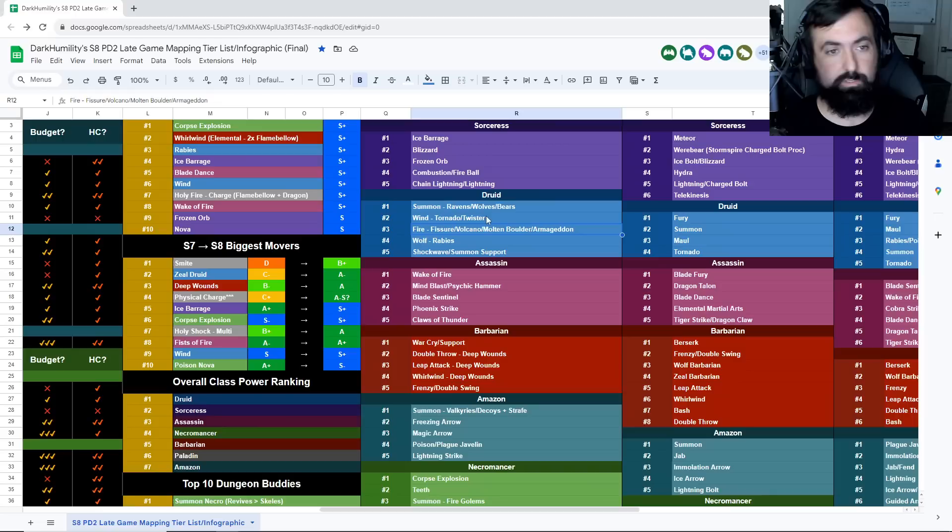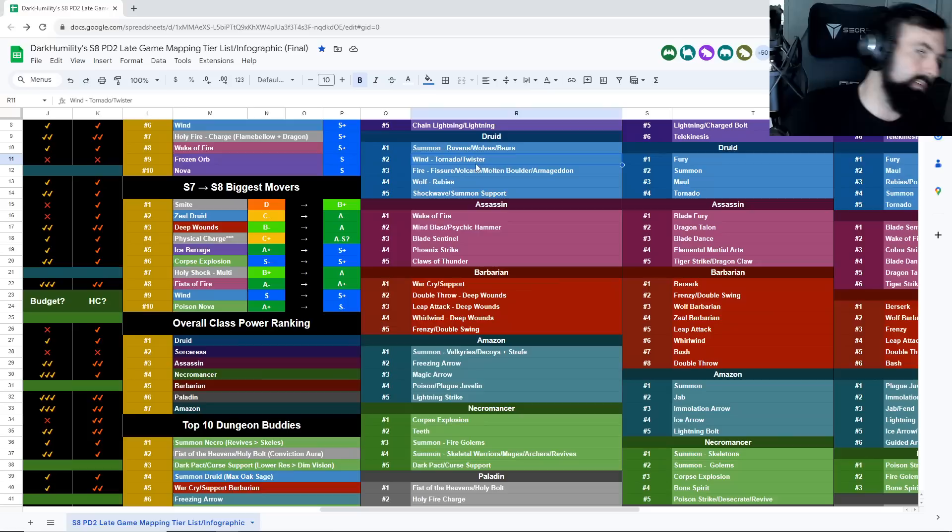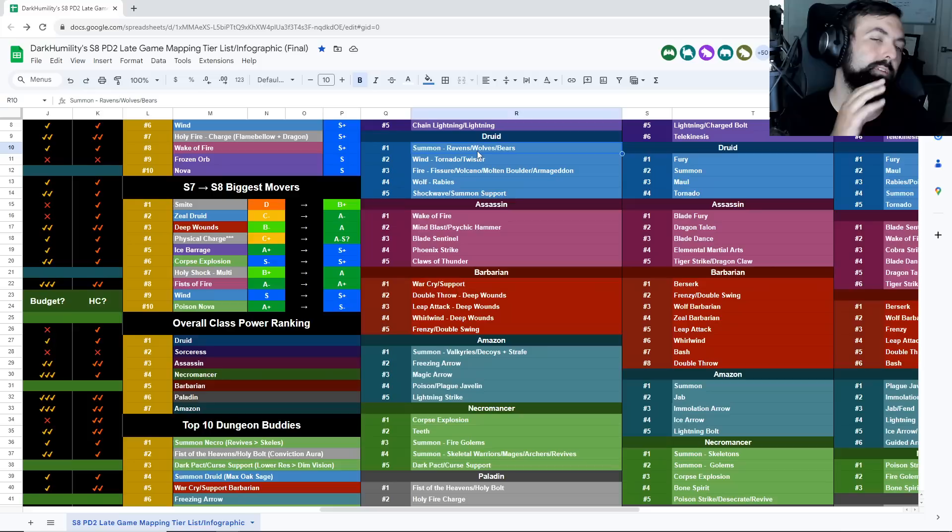For the Druid, Summon Druid top strats: Pit and Travincal are very good in the beginning, especially Pit. With just a couple of plus-skills, this is one of the best starters period — you can farm Chaos very well and it will start dropping once you get more plus-skills. Chaos Sanctuary is definitely one of the top farming spots. There are also Corrupted Zones in Season 8, but Arcane Sanctuary is already competitive with corrupted zones for World Stone Shard drop rates.